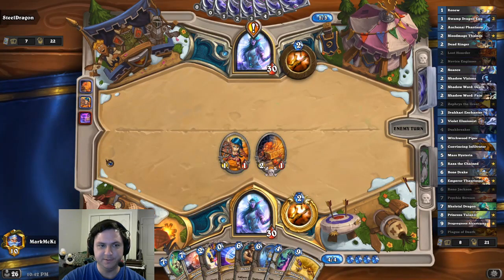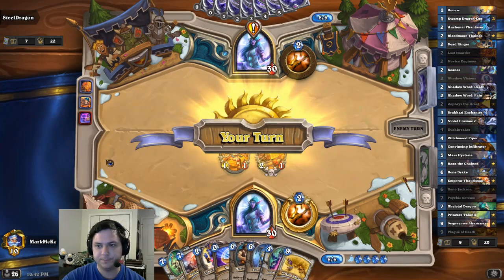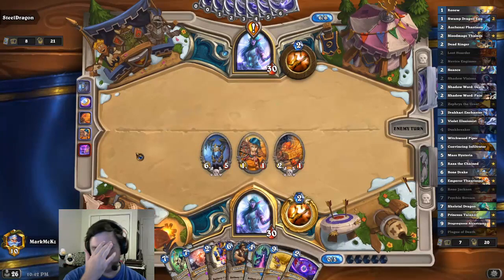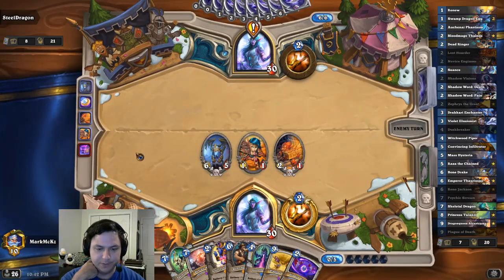I'm afraid if I coin the Bone Drake, he's going to mass the spell. Whatever. I suppose it's better on that than on my Skeletal Dragon, I guess.